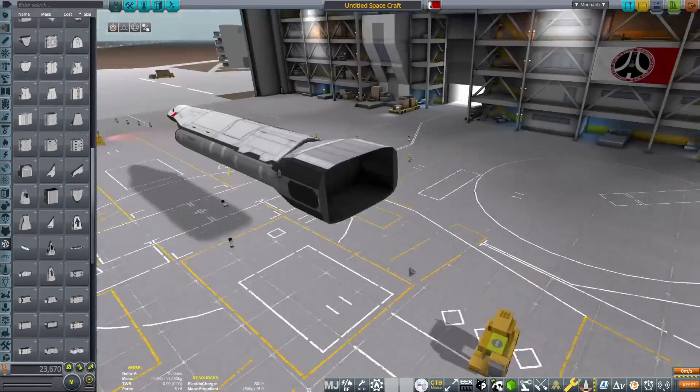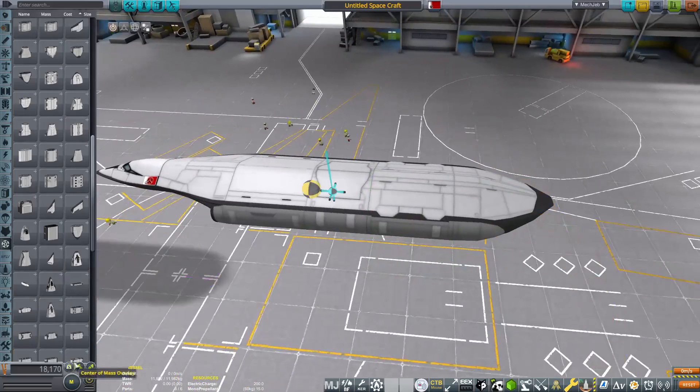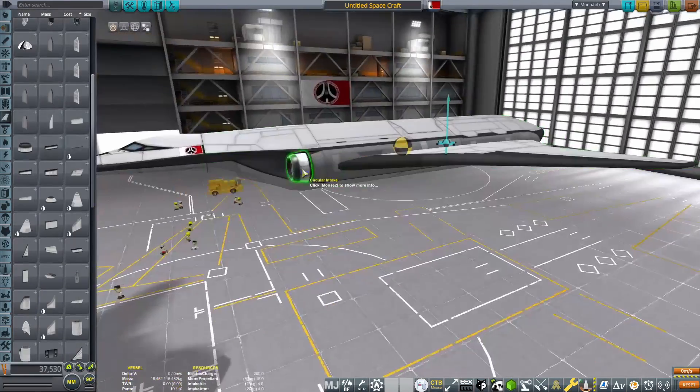With the heavy aerodynamics tech node unlocked, I get a lot more space plane parts, which of course I'm going to jump straight back into the space plane hangar and use.